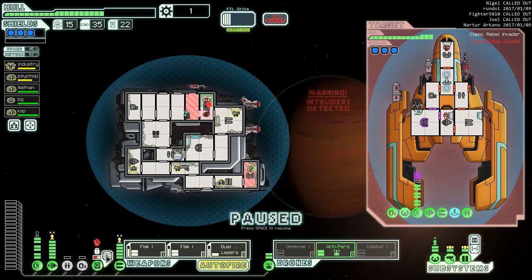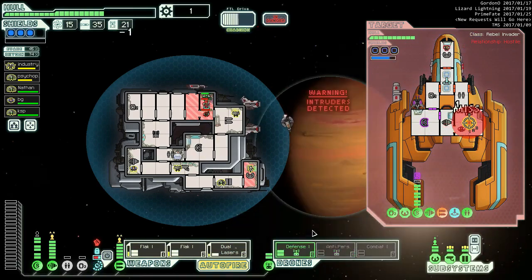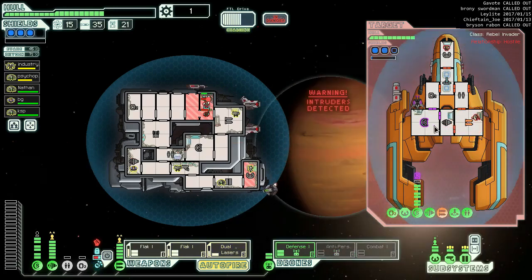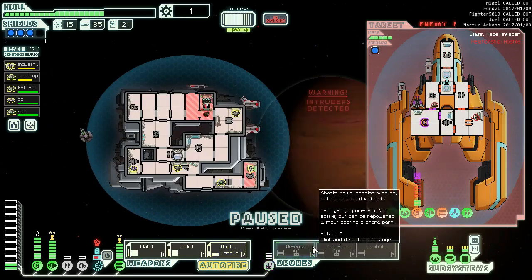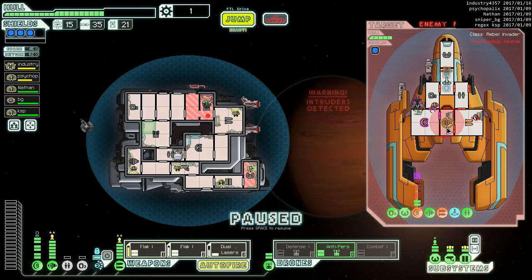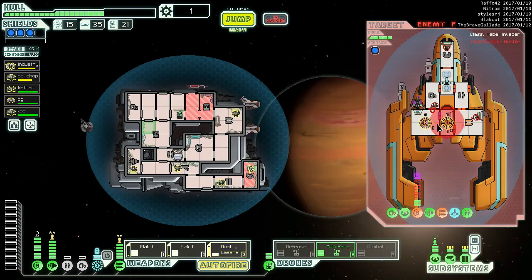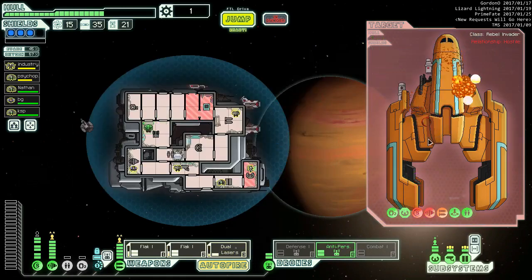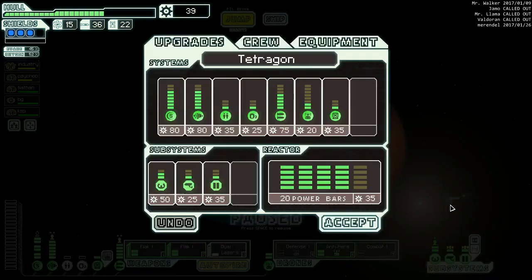We could just hit it right now - I think we're good doing this sort of thing. He does still have that other missile - there we go. I think we're gonna send some at their shields here. FTL is delayed which is always nice. Let's let him get back to the room ideally. I will not accept your surrender offer because you have died. 35 scrap - nice.